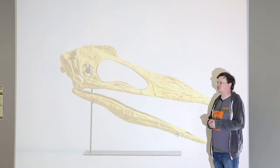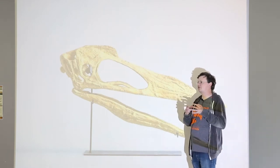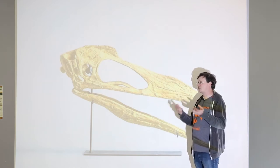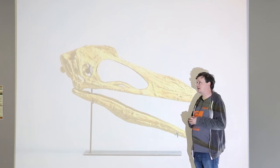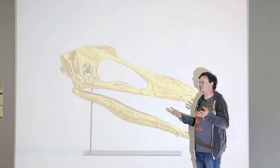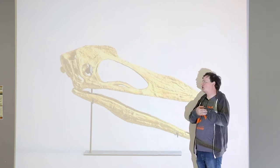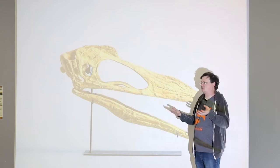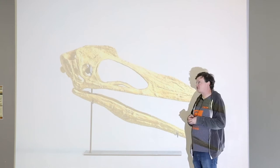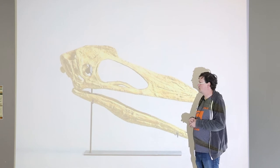That's kind of a funny thing about pterosaurs — some of the proportions didn't change all that much from birth to adulthood. We think the reason might be because pterosaurs could fly since they were hatchlings, or 'flaplings' as a lot of scientists like to call them. You get a flapling just hatched, and it seems like they could fly pretty quickly because their proportions were very much like adults.